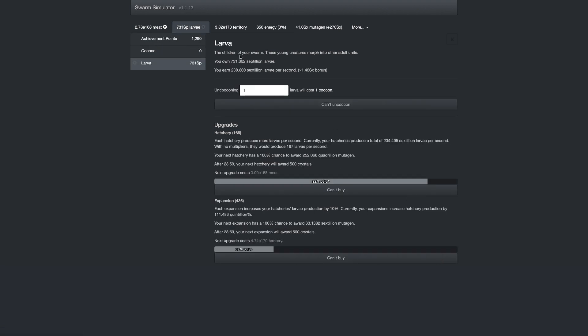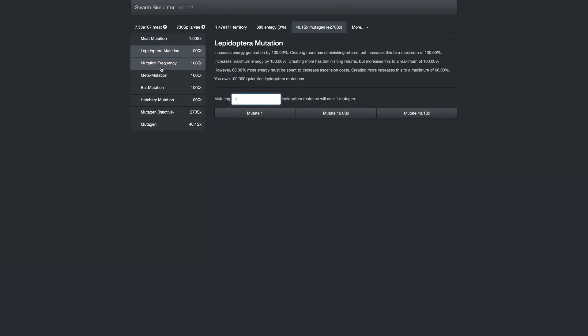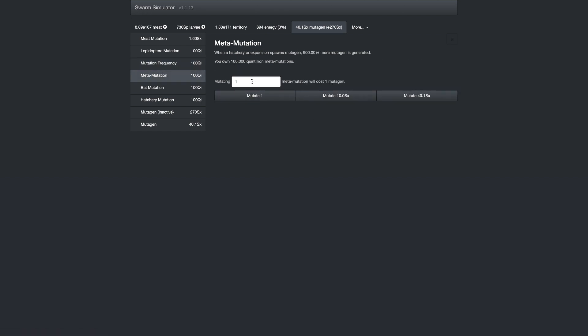137 upgrades, and now I'm getting 238 sextillion larvae per second — that's quite a bit more. This is going to give me 240 sextillion, so that means I can start investing a little more into the mutagen. I'm going to do 9e20 so I can get just one sextillion of everything. This is max, this is max. These won't be very big boosts to the production, but I think they're gonna help anyway.